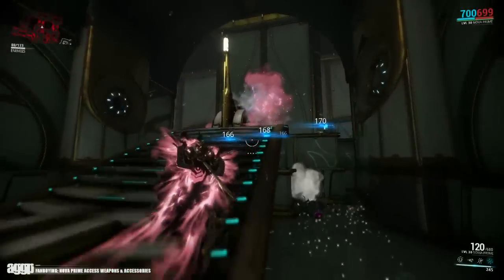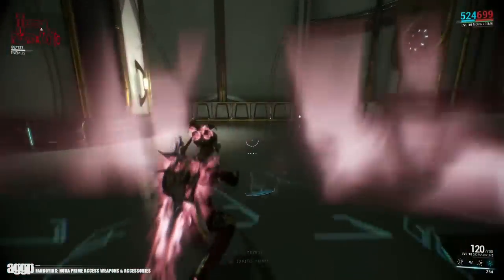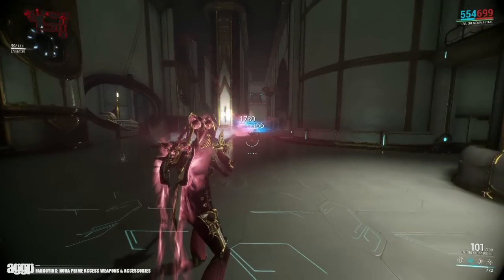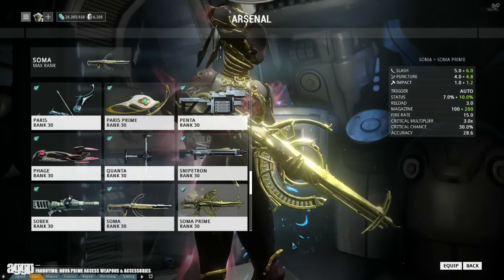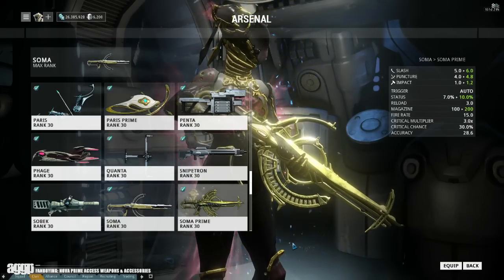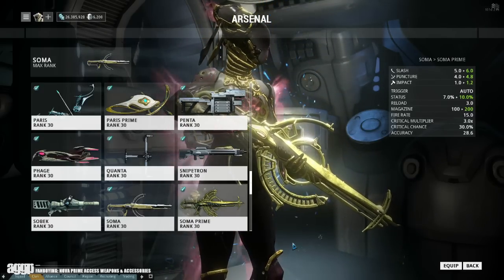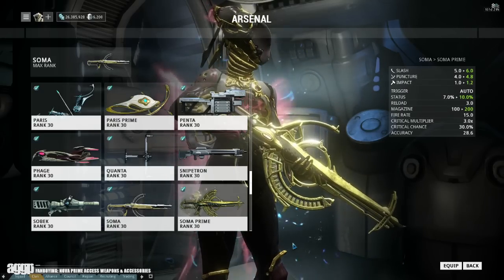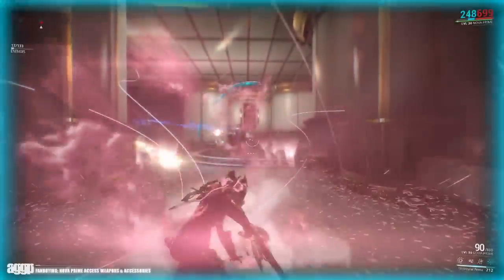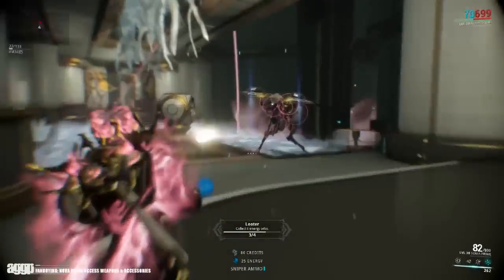Now moving on to another fan favorite, the Soma Prime. Straight off the bat I have to say it's a little too ornate for me, but then again this is the Orokin so you can't really fault them for being too ornate — it's kinda what they do. Its base damage jumps from 10 to a whopping 12 points of damage, so the base damage does not get too much of a bump. Its status goes from 7% to 10%, which is a 3% increase. However, its magazine size goes from 100 to 200 per clip and its max ammo goes from 540 to 800 — so slightly better ammo efficiency and ammo economy, but to be honest it's just a slight improvement. It does look pretty good though.